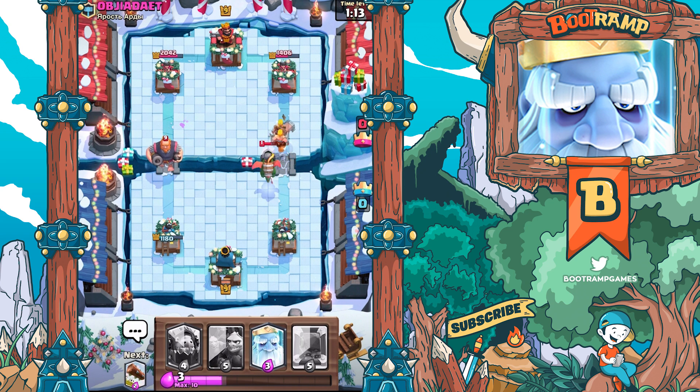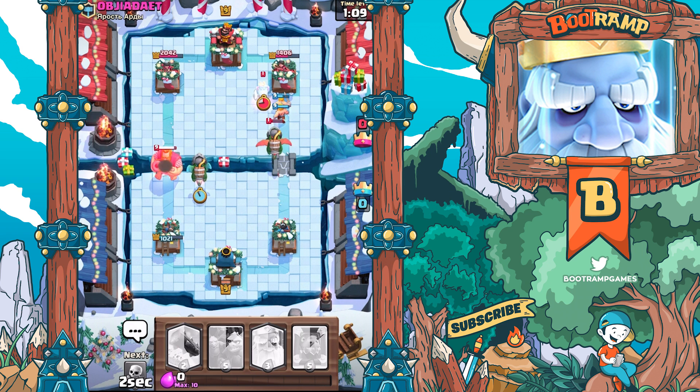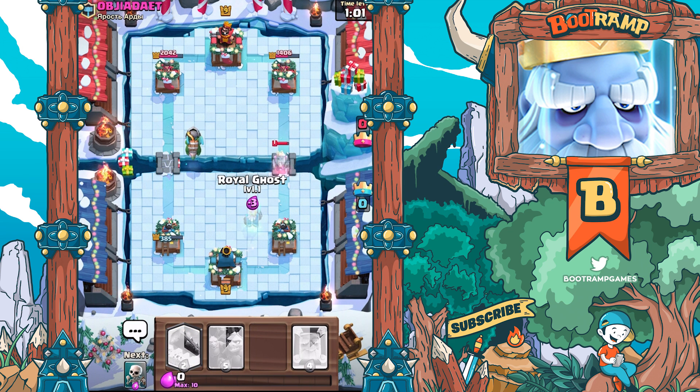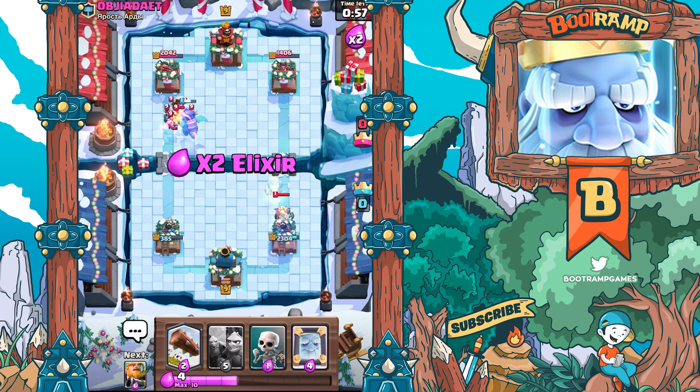We're gonna be using the Battle Ram to distract the Inferno Dragon. We gotta use the Inferno Dragon right now. I don't think the Royal Giant will be able to take down my tower in time. We are at 385 HP left - it's getting extremely hard once you pass like seven wins. People are so good, like seriously, really really good.